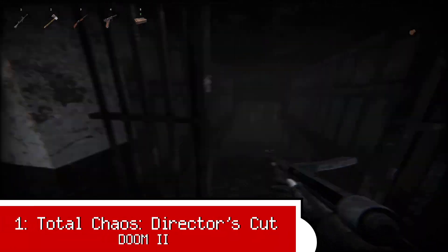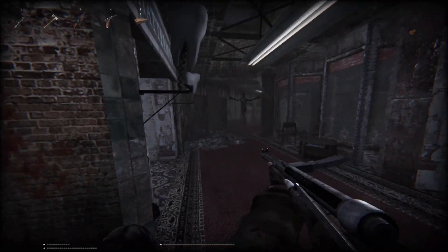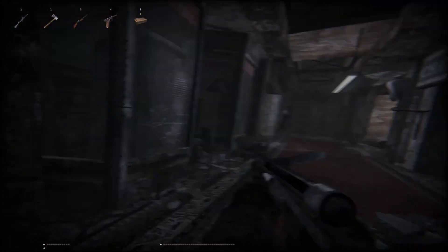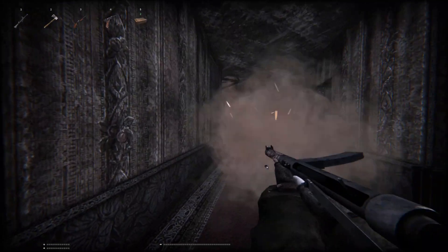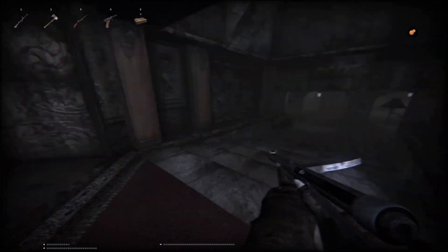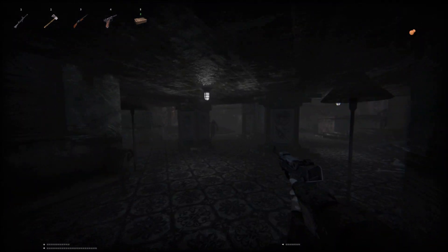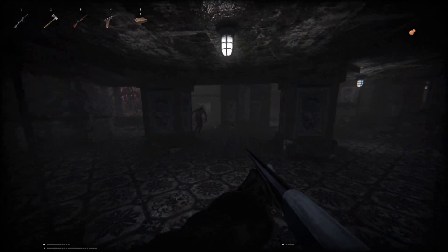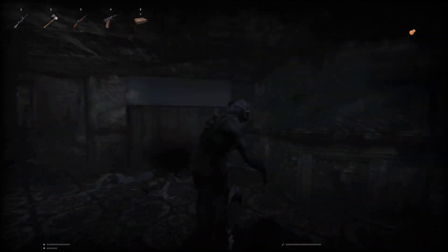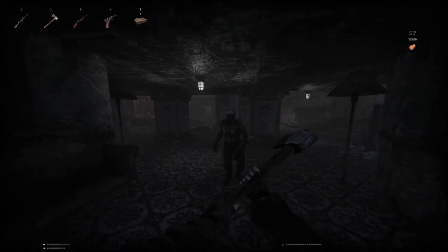Doom is perhaps one of the most recognizable franchises in gaming, up there with Super Mario, Call of Duty, and the rest. Whilst most of the games take the demonic invasion of our reality with a kick-ass tone, Doom 3 was a notable exception, driving the game into action horror and on higher difficulties survival horror territory. Whilst this experiment was famously polarizing, the creator behind Total Chaos sought to create their own deeply immersive and frightening horror experience, using Doom 2 as a basis with the very popular source port GZDoom. Operating very easily right out of the box, Total Chaos is a frightening, tense, and unrelenting experience. From the moment you start the game, you're thrust into a bleak environment with no effective way to defend yourself.